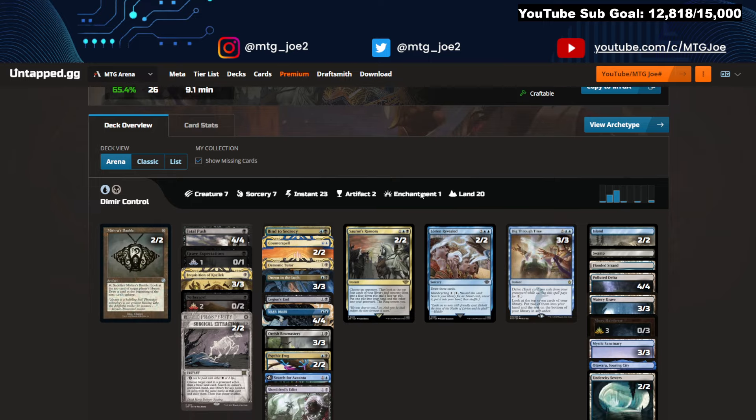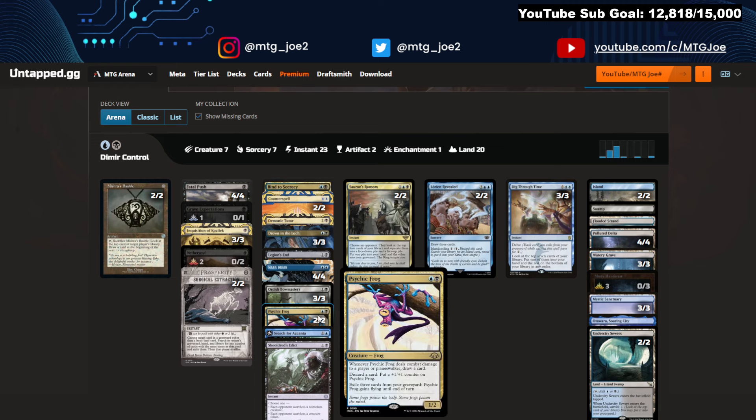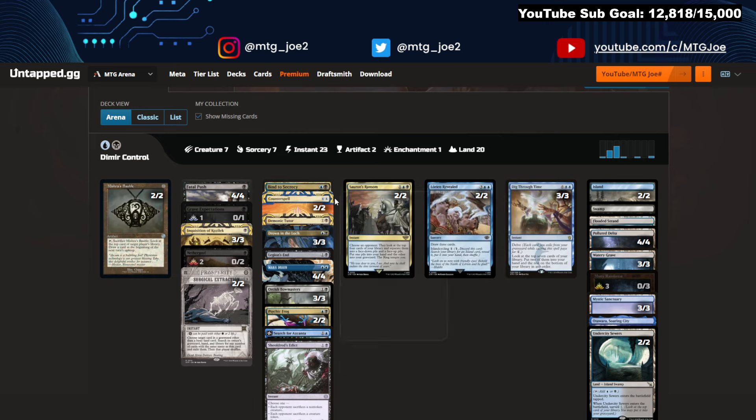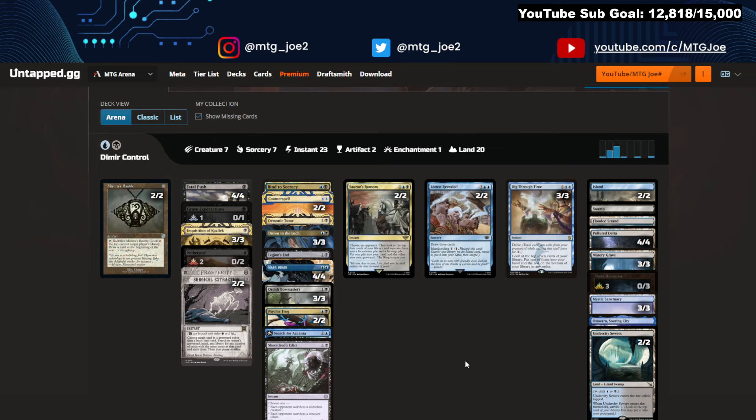Then we go to Dimir Control — the Lurus deck. We're getting a couple more cards from the new set here. Psychic Frog at two mana is seeing some Legacy play as well. Whenever it deals combat damage to a player or Planeswalker — nice to see that now includes Planeswalkers — you draw a card. You can discard a card to put a +1/+1 counter on Psychic Frog and exile three cards from your graveyard, gaining flying till end of turn. Interesting to see Search for Azcanta in the list. Lots of counters: Mana Drains, Drown in the Loch, Counterspell. Also running Nethergoist — a big creature that can be escaped from your graveyard by exiling four different permanent types.